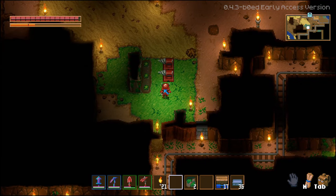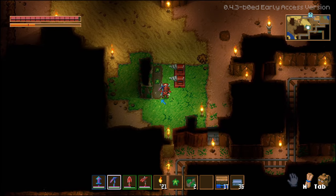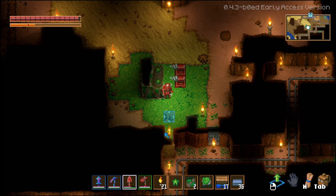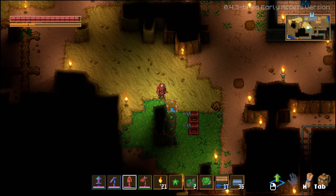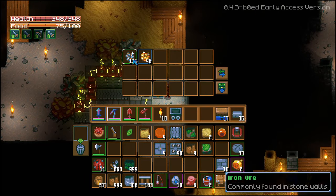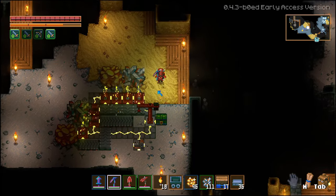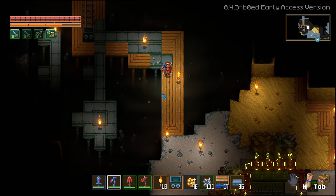Just a quick heads up about the machines in Core Keeper: you can rotate them after placing them on the map. You just need to select the machine with a mouse and just click E, which will rotate it to your desired position. After doing all of that, you just wait and do something else until you visit the furnace or chest and see the amount you have gathered over time. And with that, you can just craft anything you like.